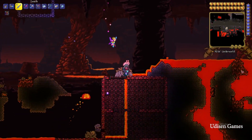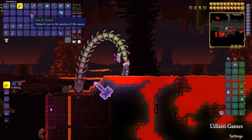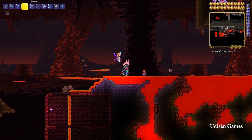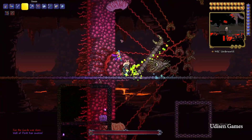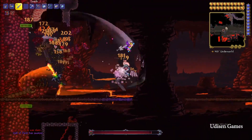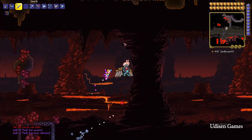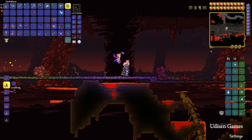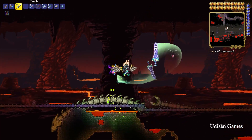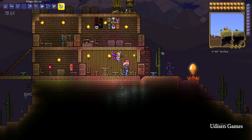Find a good spot in the lava and drop this Guide Voodoo Doll inside the lava. At this moment your Guide NPC turns into this strange, huge, and evil Wall of Flesh boss. Kill this boss, and after that your world will be in Hard Mode.